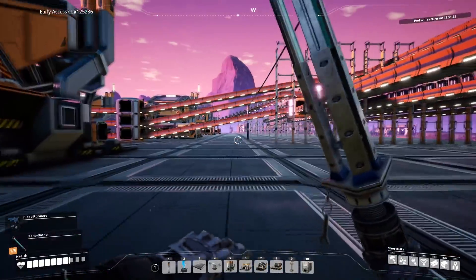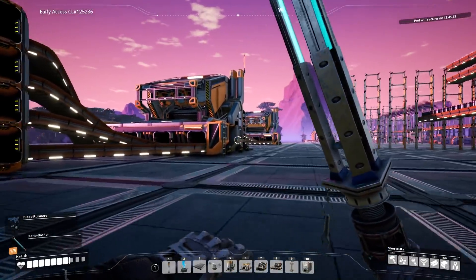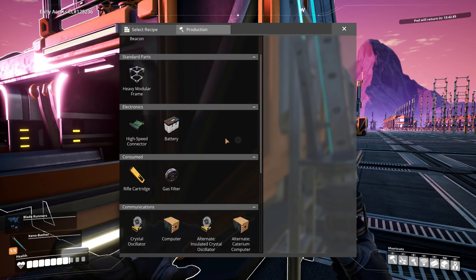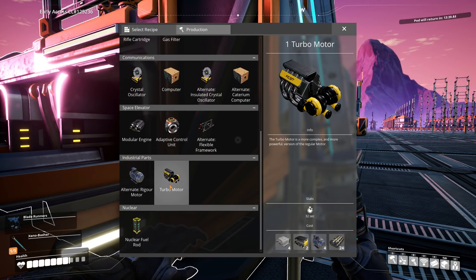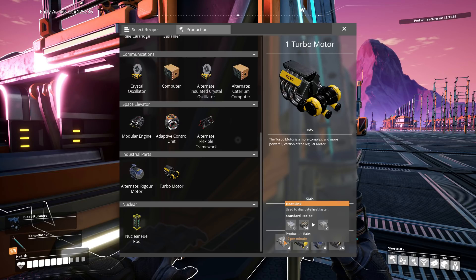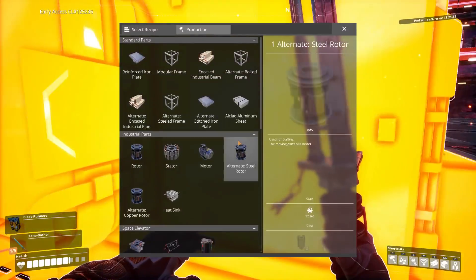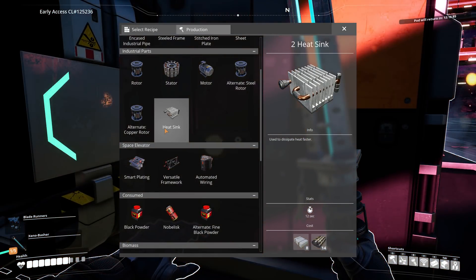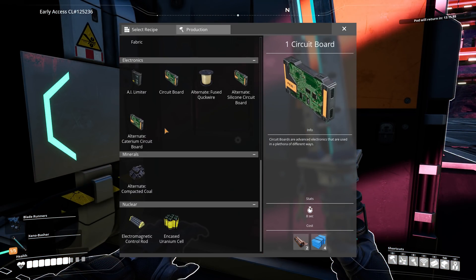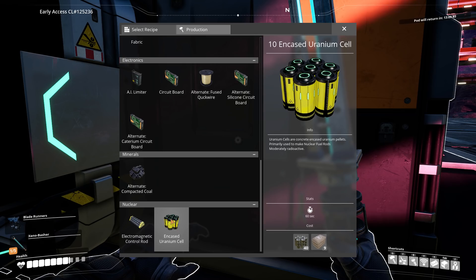So exciting! Here is my first unused manufacturer. We have batteries and turbo motors, which needs radio control units and heat sinks. Heat sinks need aluminum and rubber — they're an assembler item, a new assembler item! And also some other assembler items specifically for nuclear.